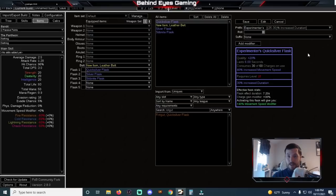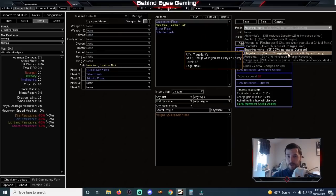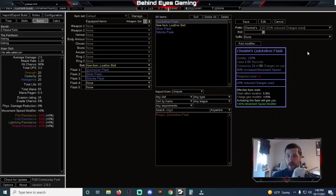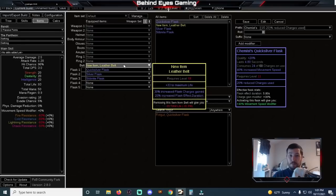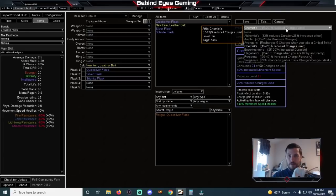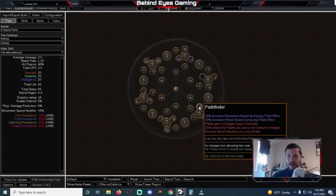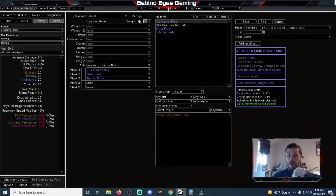Which means we're basically already there. You can also do increased charge recovery or reduced charges used. If you use reduced charges used, it drops to 24 and then you only need eight seconds — and you have 7.2. So you just put increased flask effect duration on any belt. That's all you need: either reduced charges used or increased duration, plus increased flask duration on belt and the Pathfinder ascendancy, and it works.